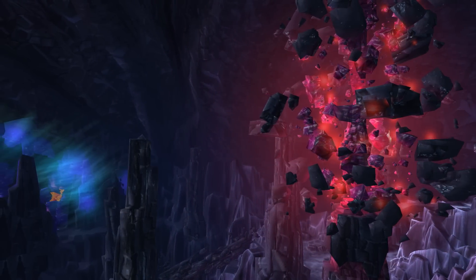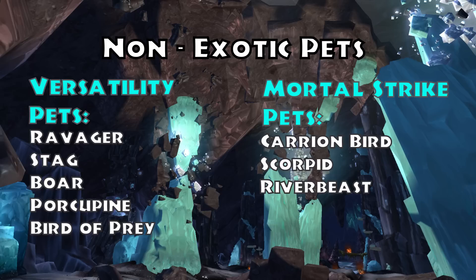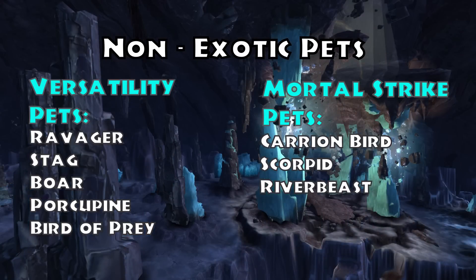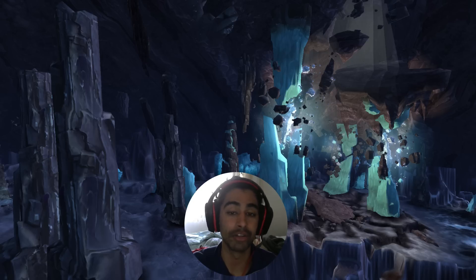The main pets I would take as a non-BM hunter would be a Versatility pet or an MS pet. Versatility is a flat damage increase across the board — it's going to give you a 3% increase to damage. That's how I go with Marksman or Survival. The only other option is a Mortal Strike pet, because most classes have instant heals you can't kick, and since Tranquilizing Shot is now dead, you can't remove over-time healing. An MS pet weakens those healing abilities and makes you do indirectly more damage.